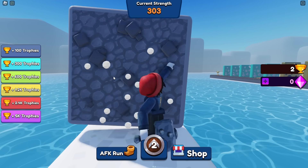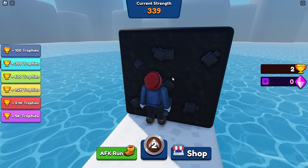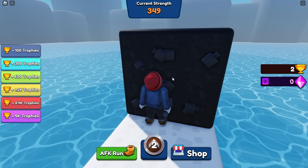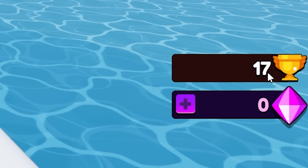Let's see if we can destroy some walls. There's a stony wall — these are also one hit, but our strength is already over 300. This one's not one hit though. And there's a dark stony wall, which probably takes two hits at our current strength. So it's going to take a little while, but I bet these trophies are worth a lot more. Strength per second is really going to have to get up there. 17 trophies.